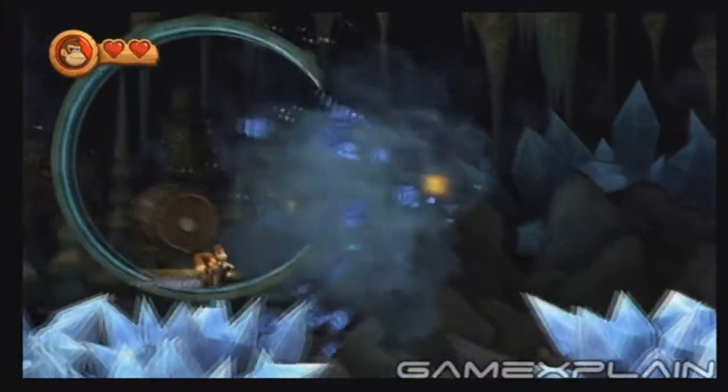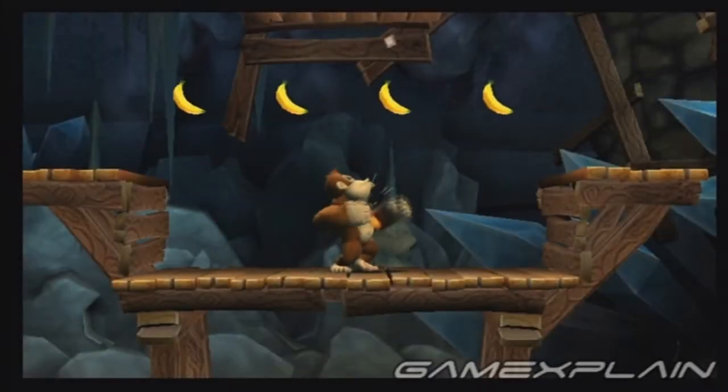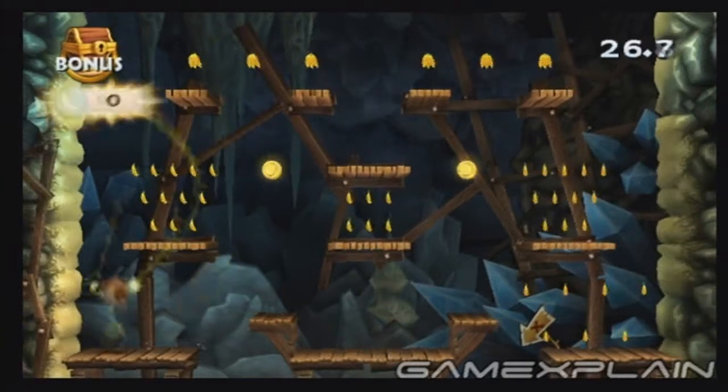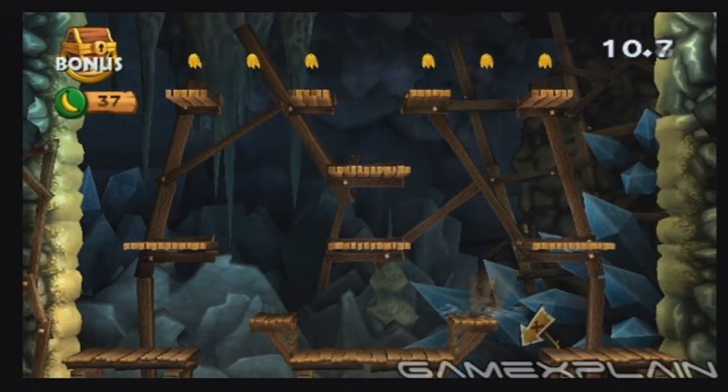Just after you reach this stretch of rolling track, jump to grab the letter G. Before hitting the bonus barrel, head to the mine on the right to access a bonus room. Grab every last goodie before your time runs out and you'll find yourself at the fifth and final puzzle piece.